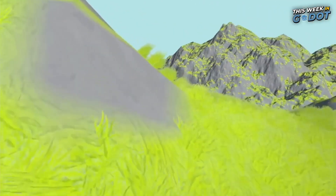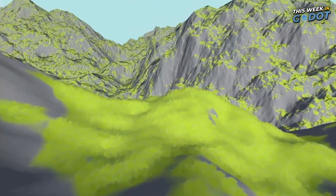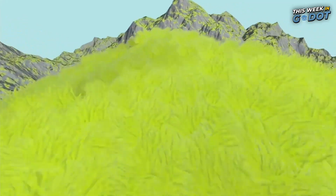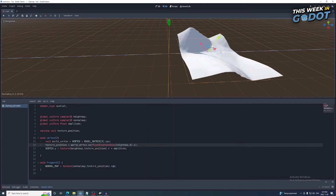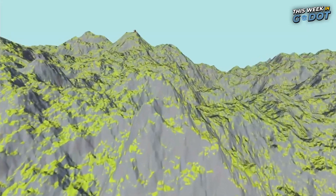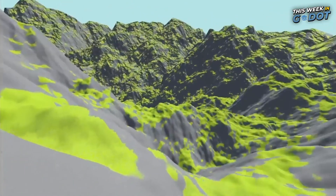Number 4. Looking for a way to generate nearly infinite terrain in Gato? Check out Ditsy Ninja's tutorial showing how he created this terrain in Gato. Using height map and vertex shader adjustments, the terrain generates procedurally with sample noise. Be sure to check out this video and other tutorials by Ditsy Ninja on his YouTube channel.